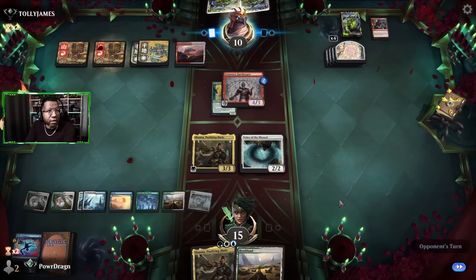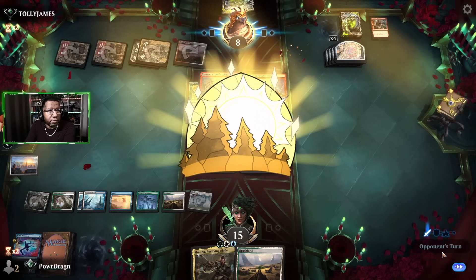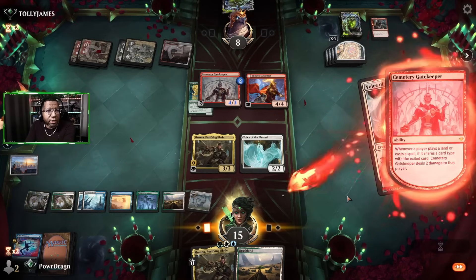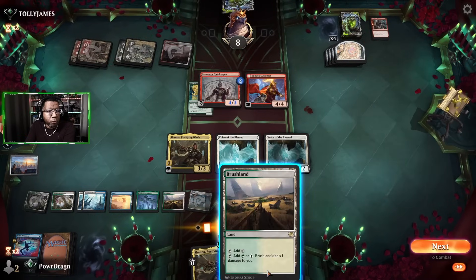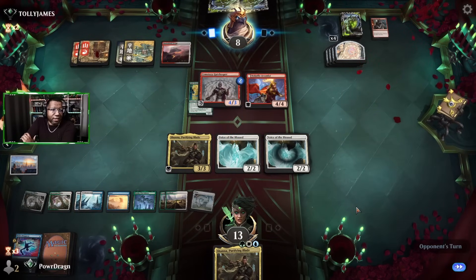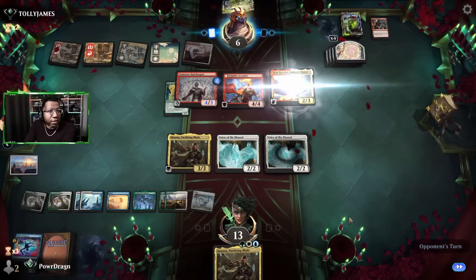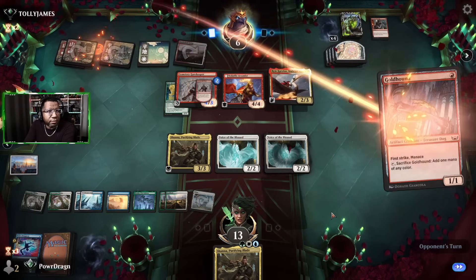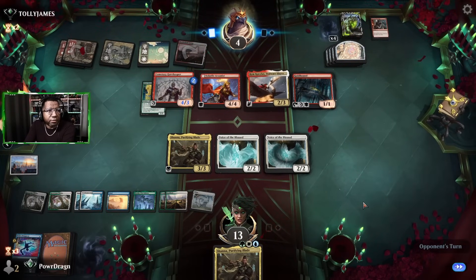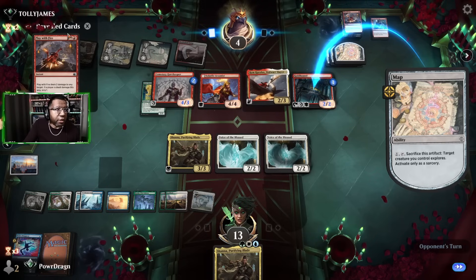Arsonist — okay. Opponent's at eight. We'll go to 13 I guess. In some future world we will draw something else that gains life — until then I don't know what we're gonna do. Let us just find Archangel Elspeth; that would solve so much. Opponent's gonna go all the way down to four though. Now I kind of want a Wandering Emperor to get rid of this Rim Carolus. They're gonna give it a plus one plus one — interesting, they didn't even want to keep that.